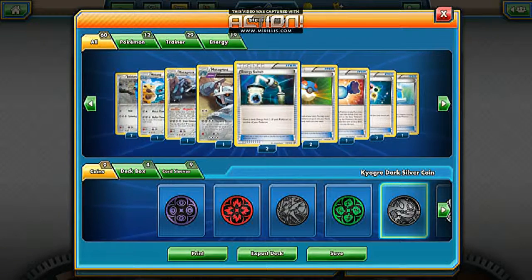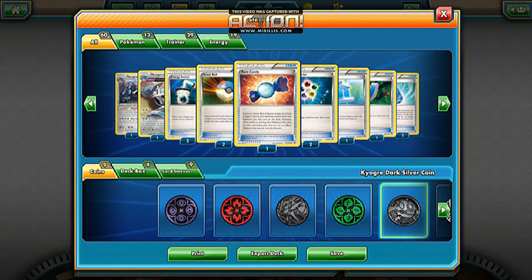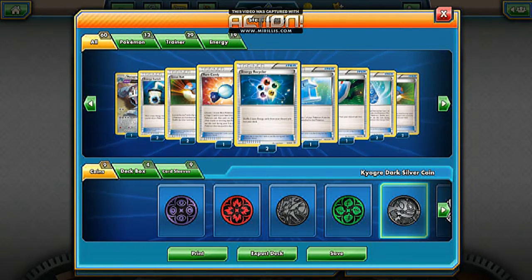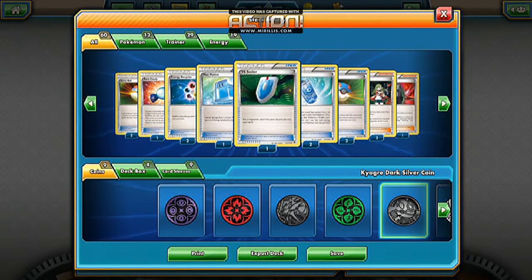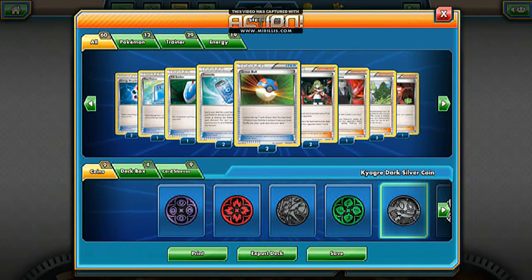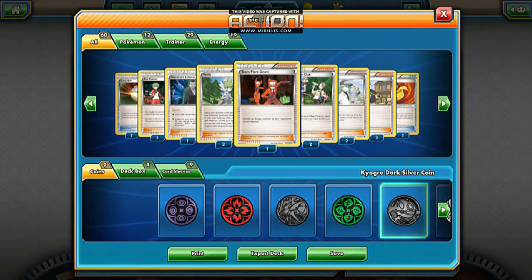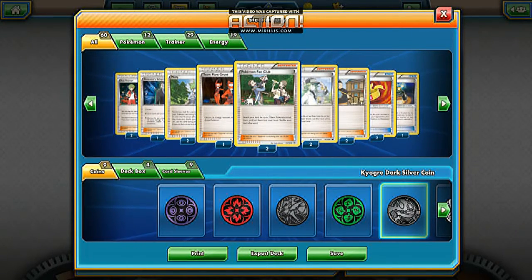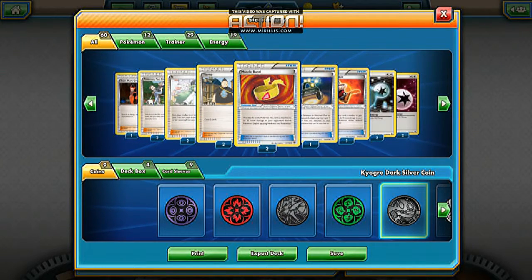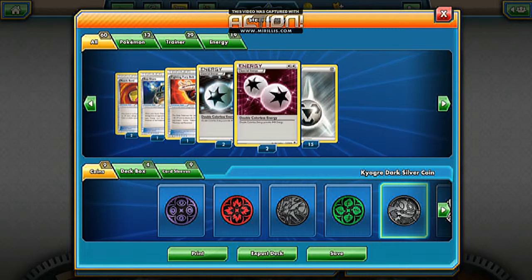One Metagross can attach up to that much. I have two Energy Switches, Crushing Hammers, Blacksmith, which is probably going to help us mostly, Energy Recycler, Max Potion, VS Seeker, Acro Bike, Repeat Ball, Ace Trainer, Giovanni's Scheme, Wally, Team Flare Grunt, Pokemon Fan Club, N, Tierno, Muscle Band, Escape Rope, Birdkeeper. The energies: Metal and two sets of Double Colorless.